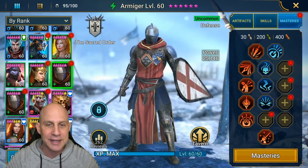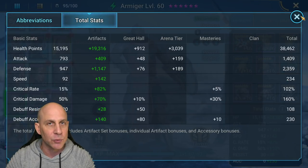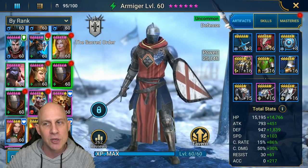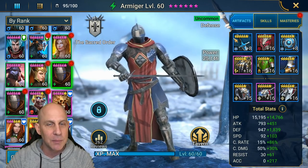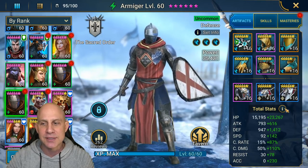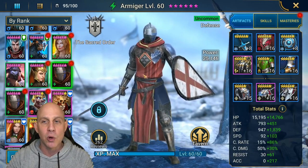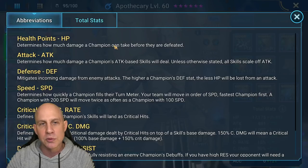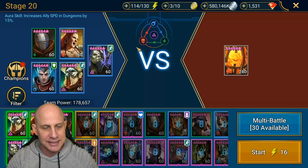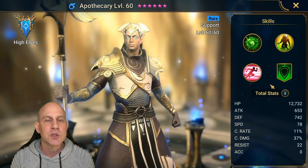I have this Armager at 195 speed, and I have another Armager we'll do at the end at 234 speed. Keep in mind this first Armager has no set piece whatsoever - I did that on purpose. I put him in blue gear with no set piece so if you get speed gear later from farming Dragons 20, no problem. The only difference between the two is one has speed artifacts on, making his speed 234. We also have this Apothecary with no boots at 238 speed.